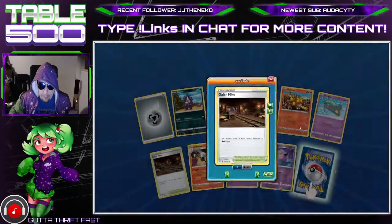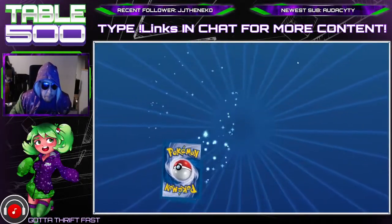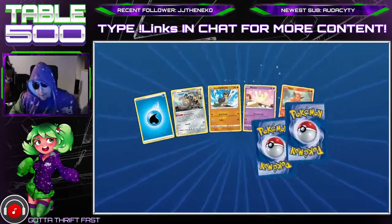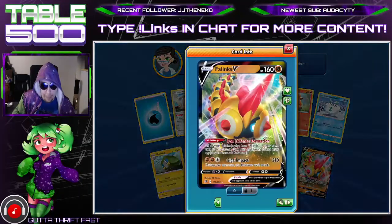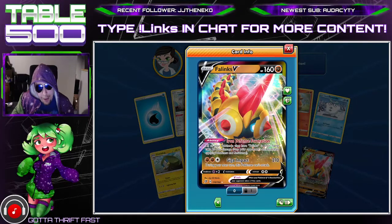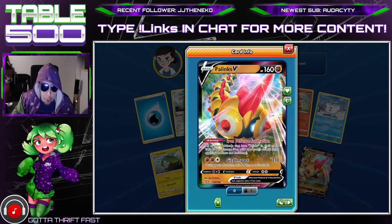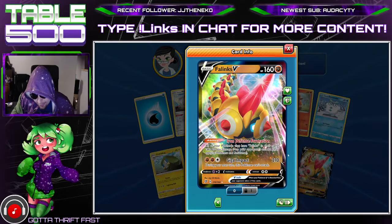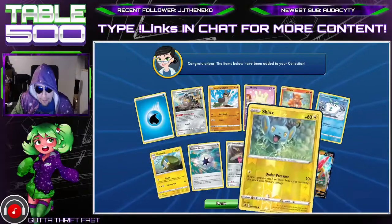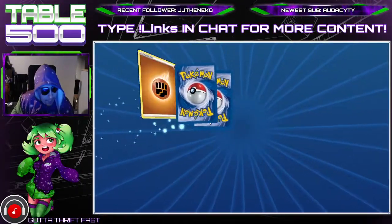Galarian Mime — that's our third Galarian Mime, almost a playset. Pretty nice! Capture Energy — I think that's our first one. And we got a Phanpy V as well. I've seen people try to play this thing, I don't know about it — especially because the 210 damage can't attack next turn is unfortunate. But hey, it is what it is, still a pull.